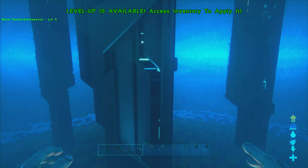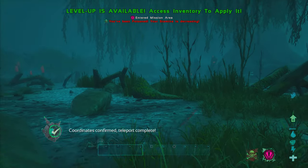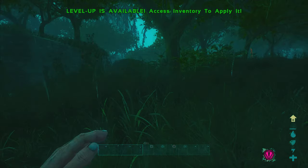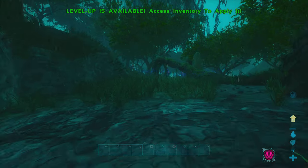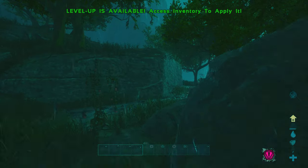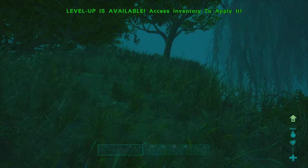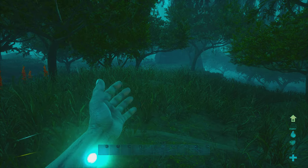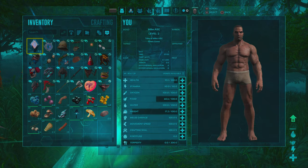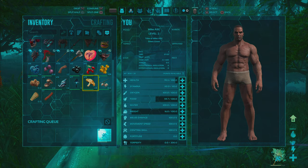We teleport and something is eating us the second we put our feet on the ground — Helena is really out to get me. After escaping once more, I finally get to high ground. Helena, I have the high ground — which means I should be safely above everything else and can actually start doing useful things.